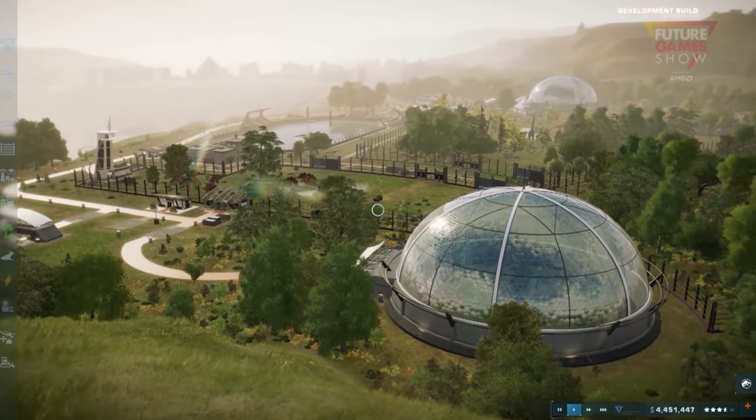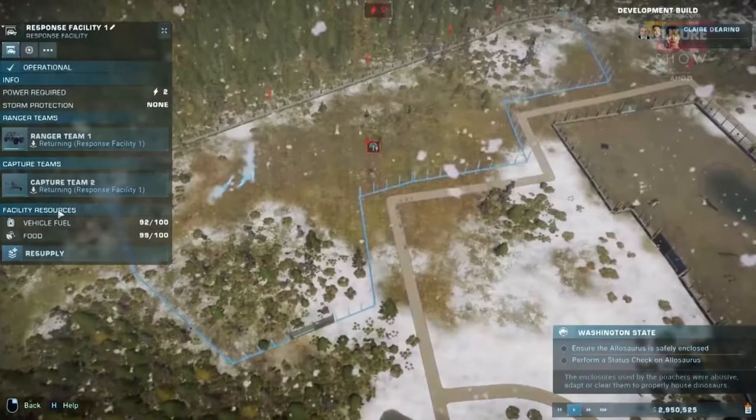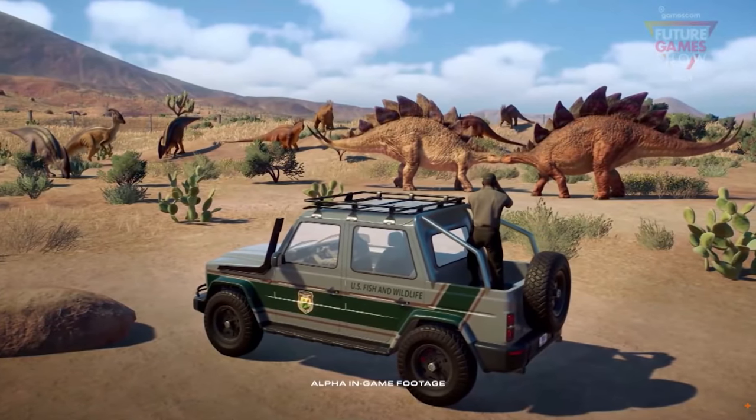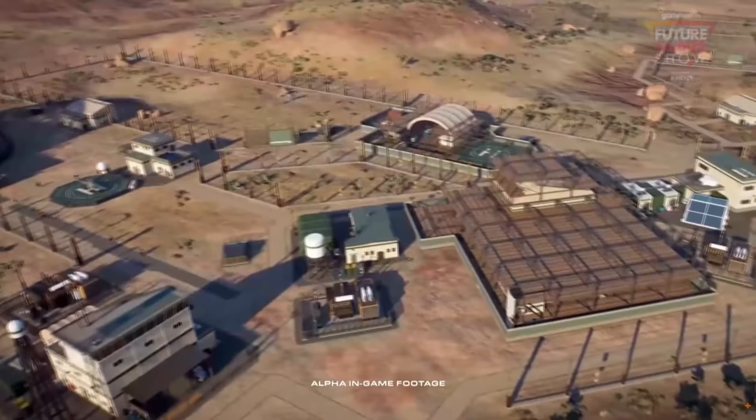Rain is one of the many weather challenges that the player will face as they're building a dinosaur theme park. For example, in our desert environment, you'll be challenged with sandstorms, which will really put your management skills to the test.